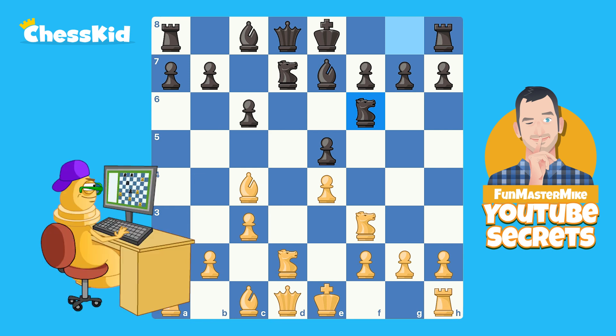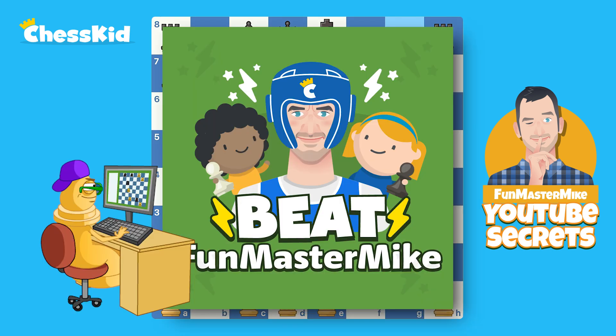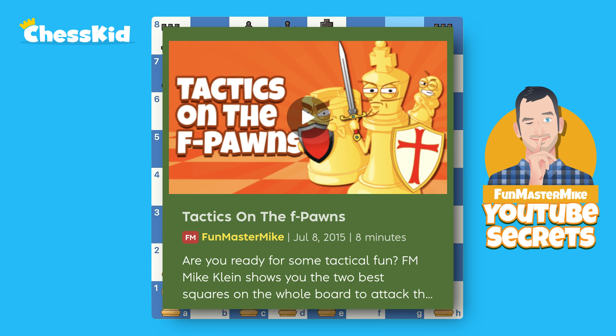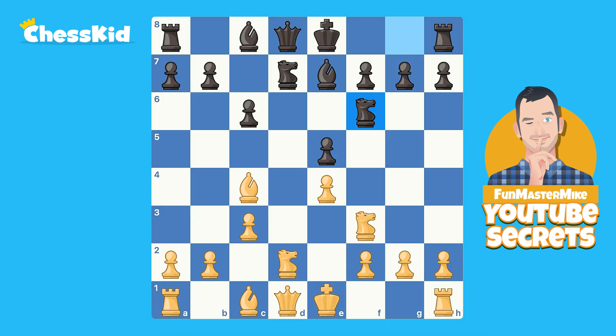Let's take a look at this game that I played recently on one of my Beat Fun Master Mike shows. I'm white, I could just castle and play a reasonable game. But I remembered my old chess lesson I recorded a couple of years ago — it was called Tactics on F7. I was so intrigued at Bishop takes F7 that I played it, though I didn't give it as much thought as I would have liked.